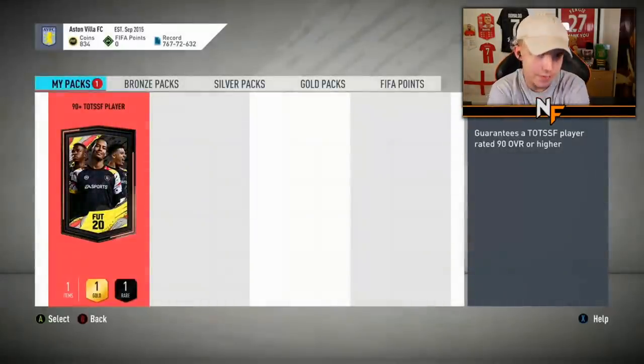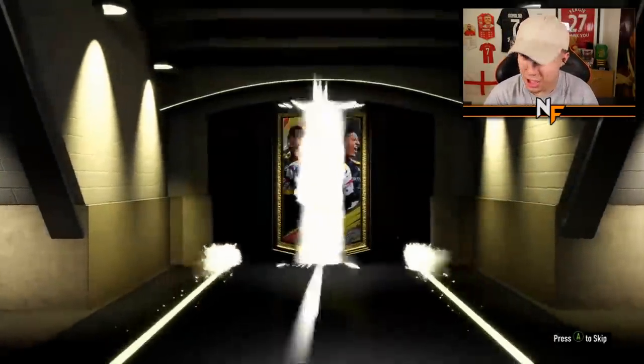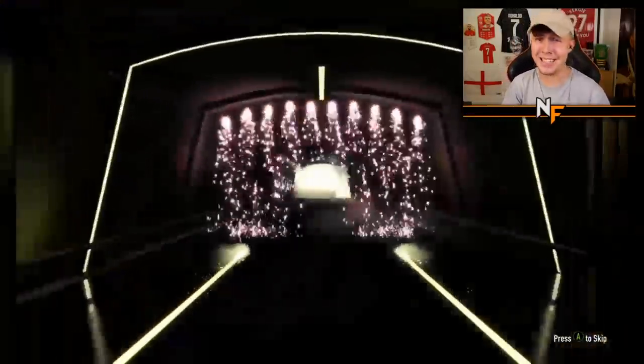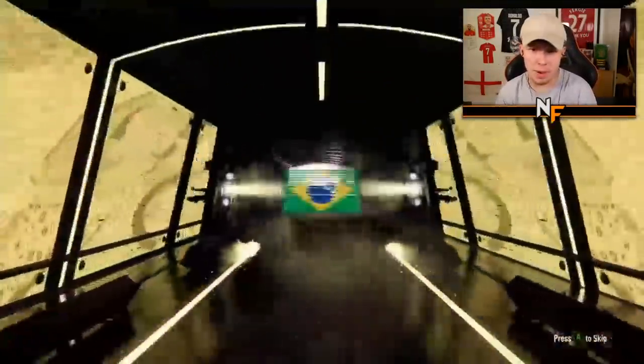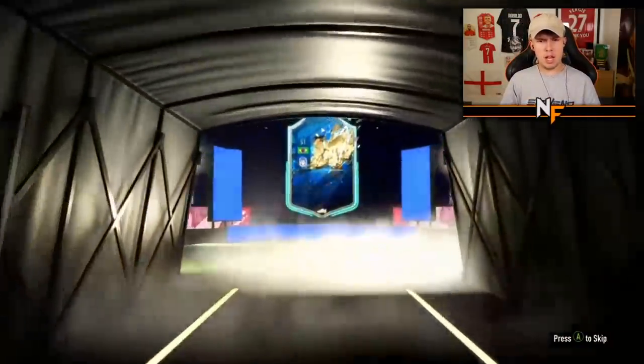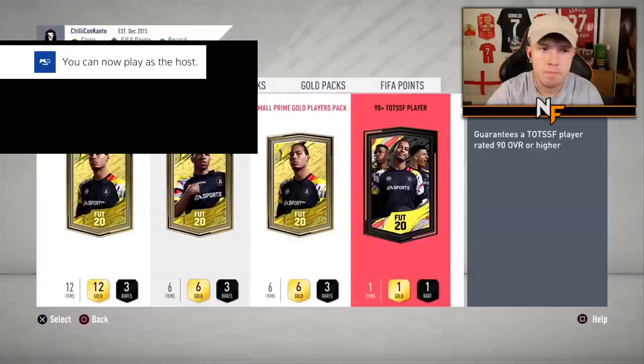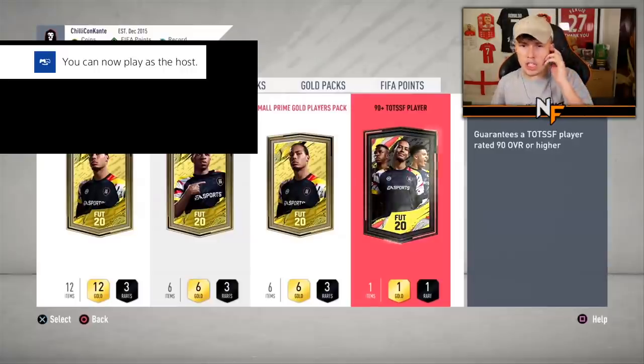All right, that's number one for him. Pack number two for foot_jg - the third pack of the video. Can he get anything better? So far the best we've had is 90-rated. Hopefully we can beat it - Brazilian striker again - is that Jonathan? 91! We've beaten the 90-rated with 91 Jonathan - five-star weak foot, four-star skills, actually not a bad card.